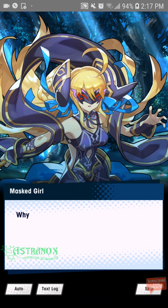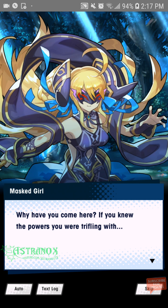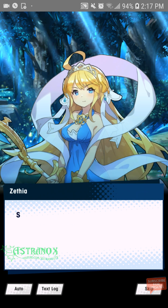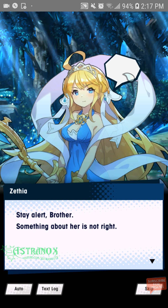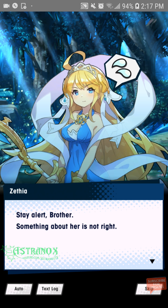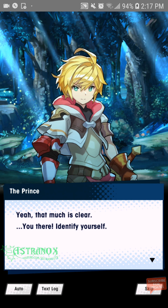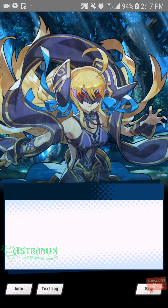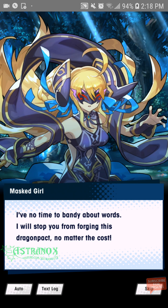A mysterious woman appears: 'Why have you come here? If you knew the powers you were trifling with...' Stay alert, brother — something about her is not right. 'You there, identify yourself.' 'I have no time to bandy about words. I will stop you from forging this dragon pact, no matter the cost.'